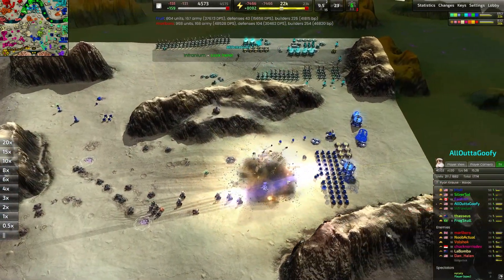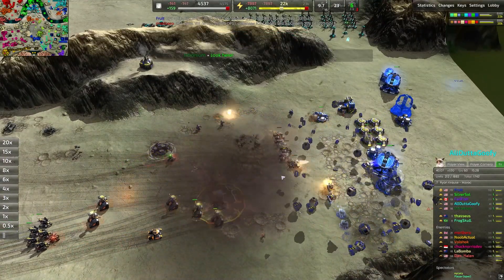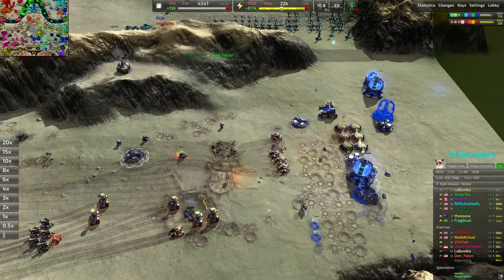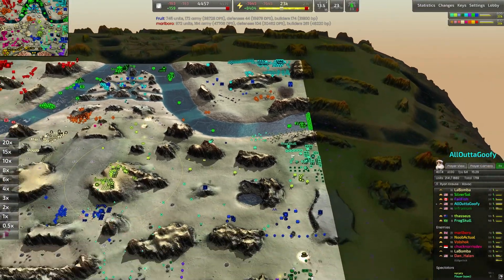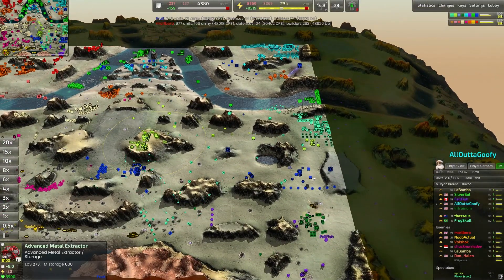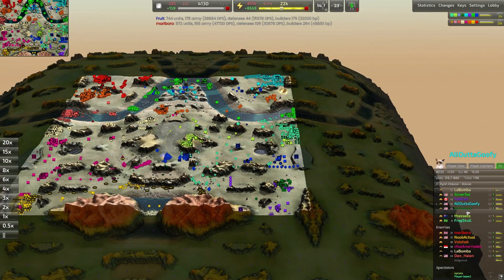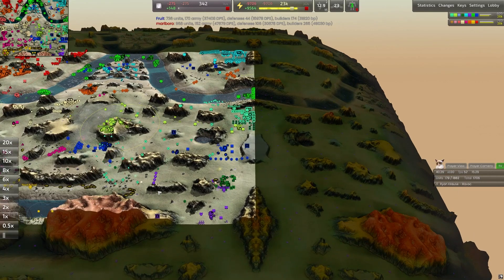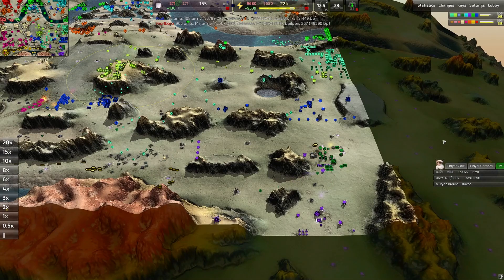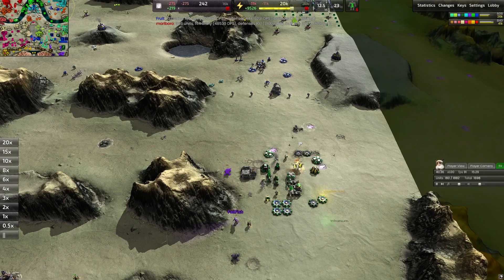Huge push over here — Fruit's commander does go down and the blue economy center is completely crippled. Starlights are pushing forward, starting to burst down the advanced fusion reactor — it does go up, meaning the blue player is wiped almost entirely out of this game. I can't even see them on the little screen over here. Somehow I've accidentally gotten rid of my players on the right side of the map — some sort of technical issues. We're already too far into this one so we'll finish this game up before I go investigate what on earth just happened.